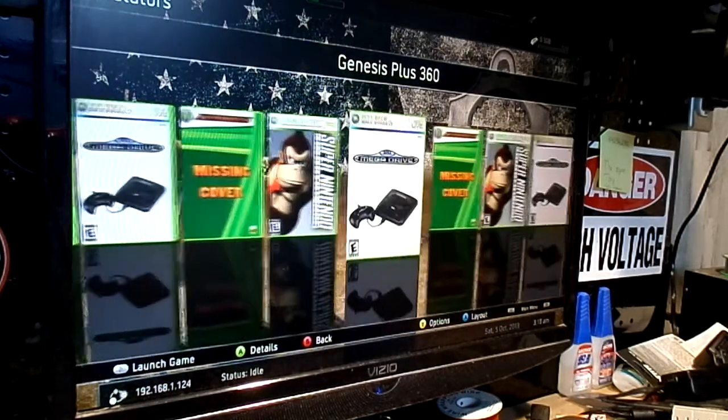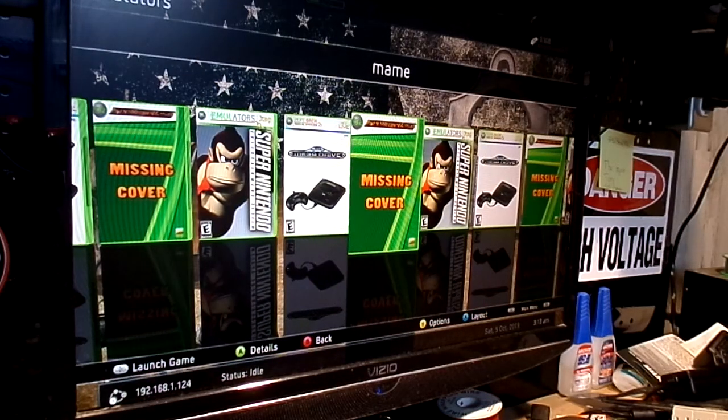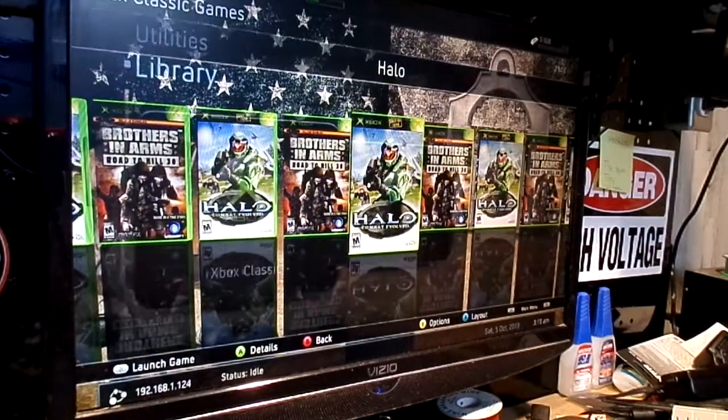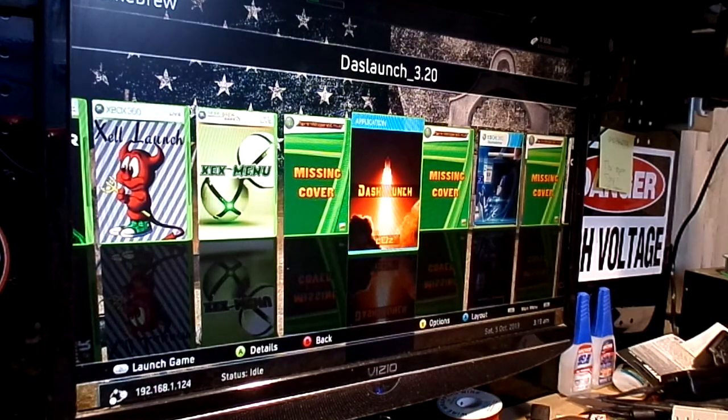Under emulators: Genesis Plus 360, SNES 360, and MAME. A complement of ROMs on there — all kinds of crazy stuff. 4,000 ROMs. Have a blast. If you're into retro, there you go. Xbox Classic Games: you've got Brothers in Arms and Halo. Homebrew section — these are the tools that you can really screw this thing up with.